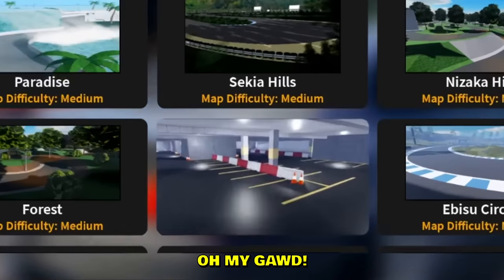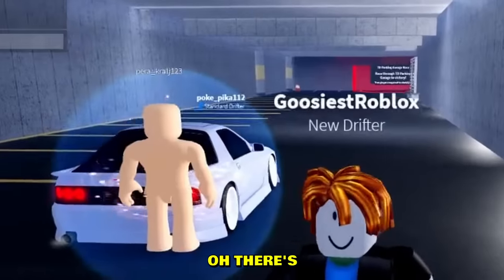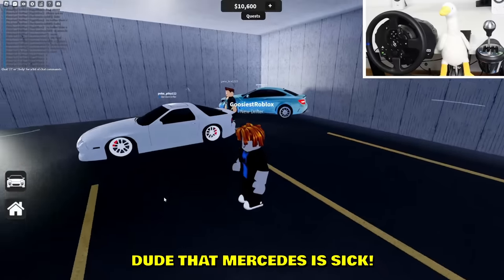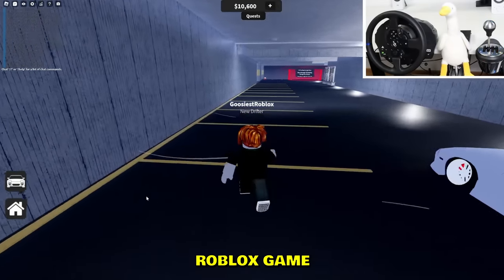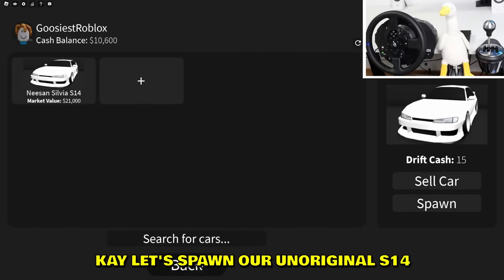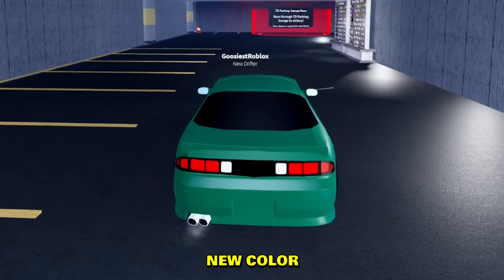What else do we have? Oh my god, the parking garage — we gotta check that out! Boom. That Mercedes is sick — I didn't know that was here. There are so many cars in this Roblox game. Let's spawn our original S14, let me change the color of the car as well.